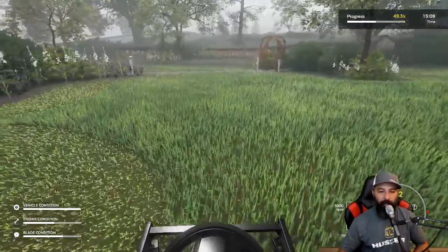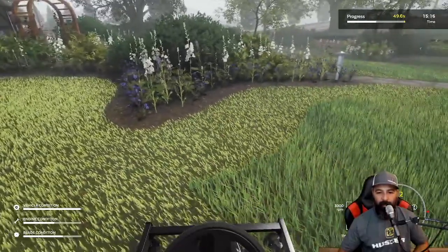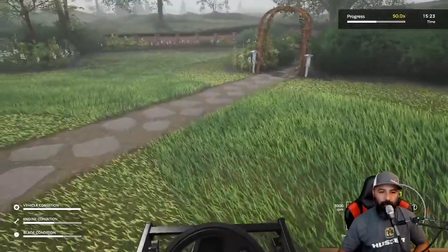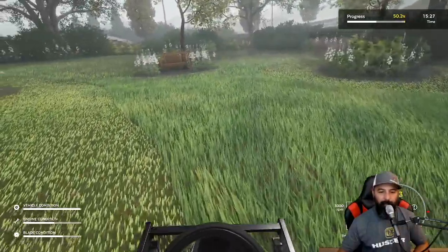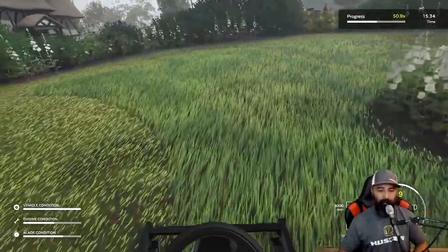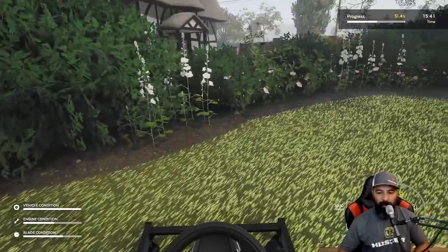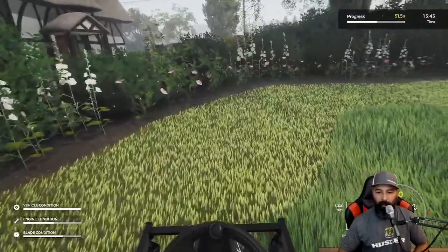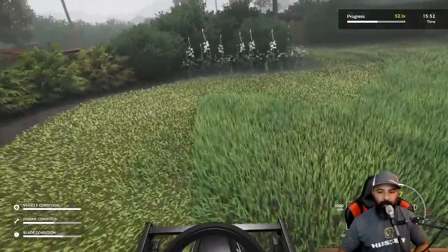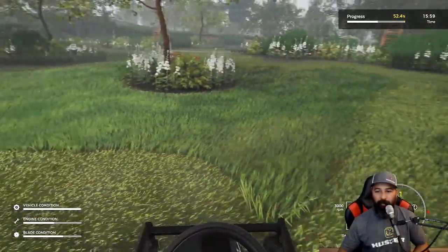Usually we'll cut it down — especially if it's thick weeds — with the weed whacker first. Then depending on how dirty the property is, I'll use a push mower and put it at the tallest height setting. Because you'll mess up your blades — you're guaranteed to mess up your mower. Your engine's gonna stress. So you want to use a mower that's maybe not your commercial mower.